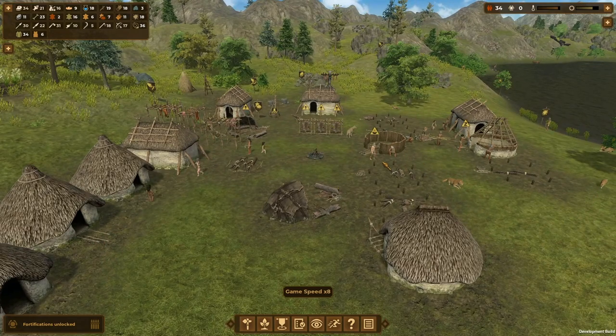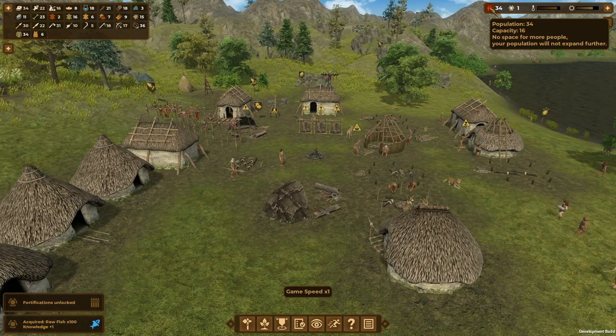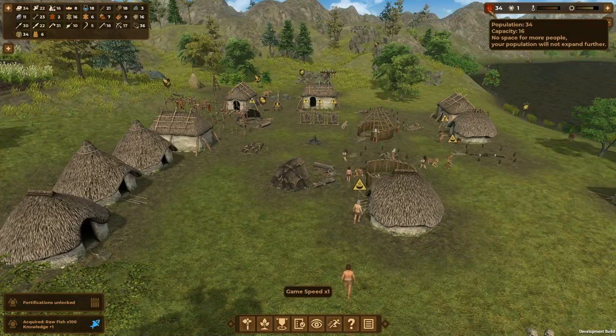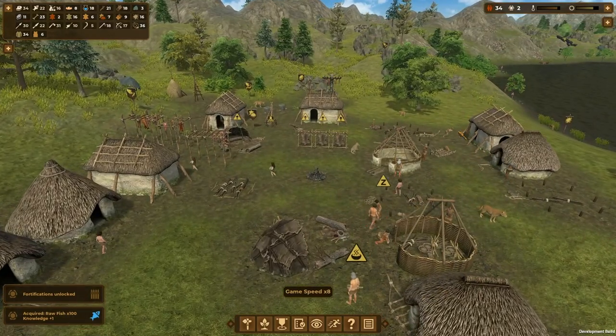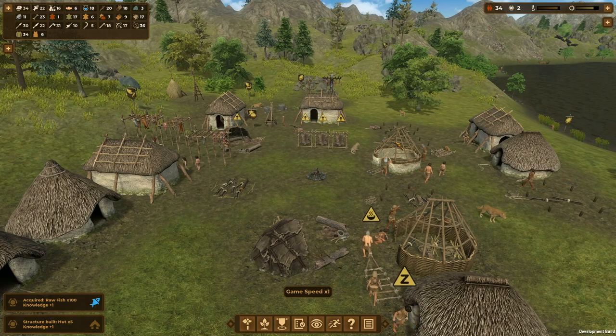These houses are all getting built now, which is good. Capacity is only 16, I guess because we're upgrading all the houses at the moment. We've got more knowledge points. We've got another bonus for building five huts.